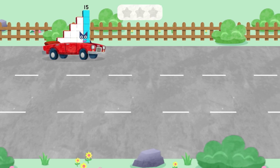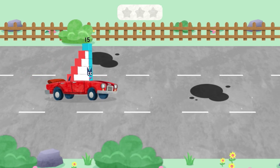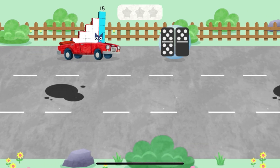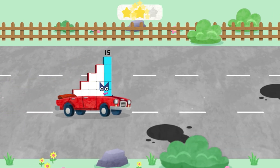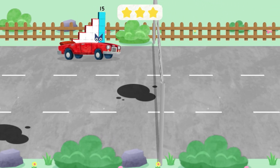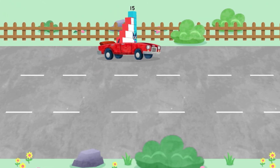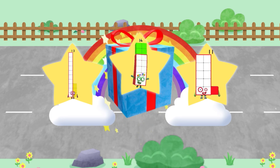Try to pick up the pictures which match the number block's number. Ready, steady, race! Well done! Yay! Brilliant! You're picking up the right numbers! Well done! You've unlocked a sticker! Which sticker will you choose? You can choose another sticker next time!